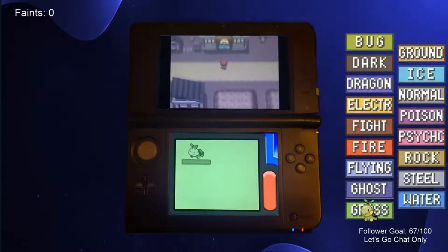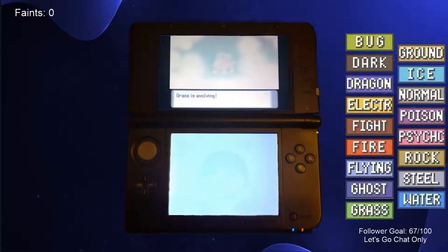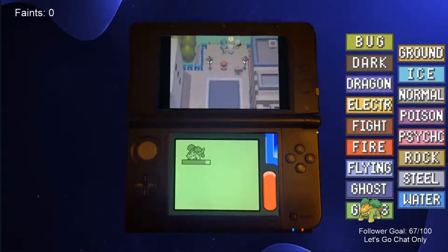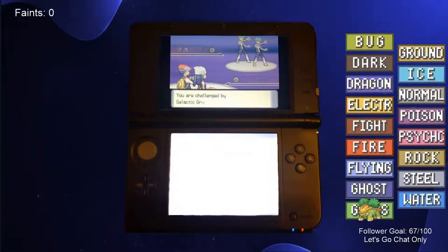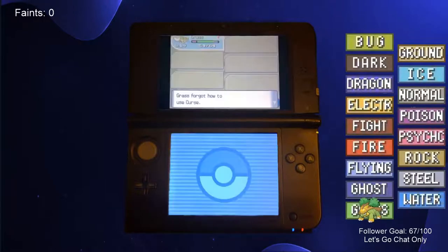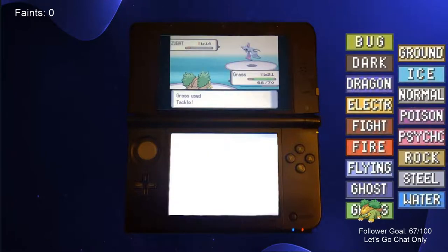We made our way to Oreburg and took on the first gym. After beating the first gym trainer, Turtwig evolved into Grotle, making Roark even easier to defeat. We returned to Jubilife City, battled some Team Galactic Grunts, then entered the Ravaged Path. We had to teach Grotle Rock Smash to travel through here, so we got rid of Curse to make room for the HM. The Valley Windworks were simple, as Grotle knocked out Marcie's Zubat with Tackle and her Purugly with Razor Leaf.